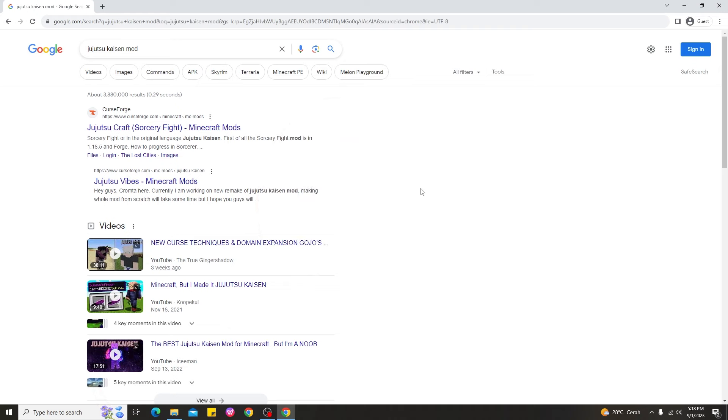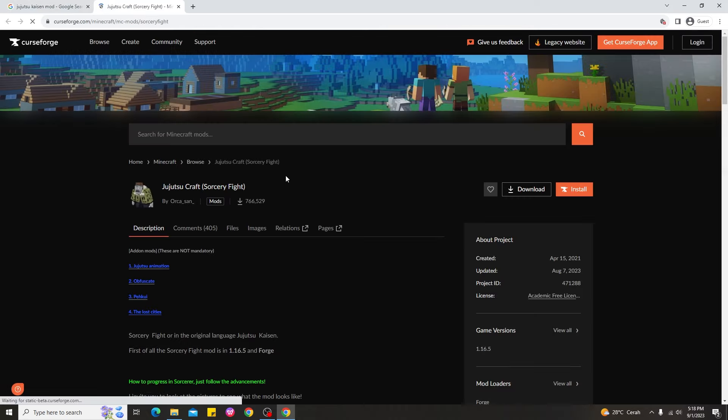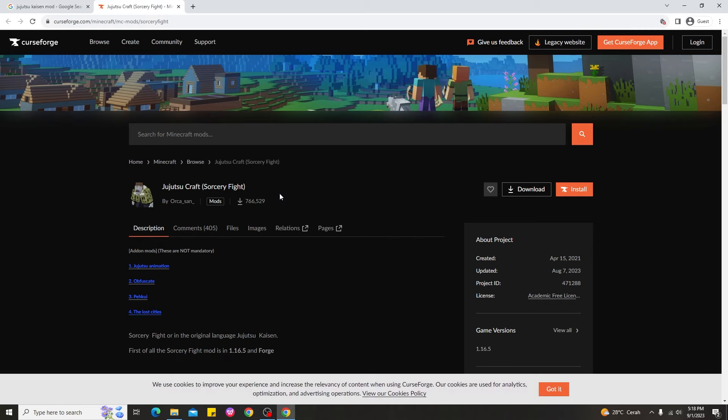Alright guys, here we are on my PC. To download the Jujutsu Kaisen mod for Minecraft, it's very simple. All you need to do is search for the Jujutsu Kaisen mod, and you'll find a result titled the Jujutsu Kaisen mod, also known as Sorcery Fight. Go ahead and click that one — here's what it looks like.